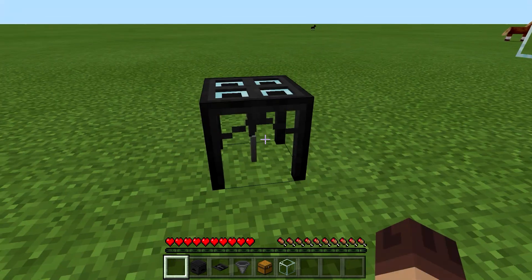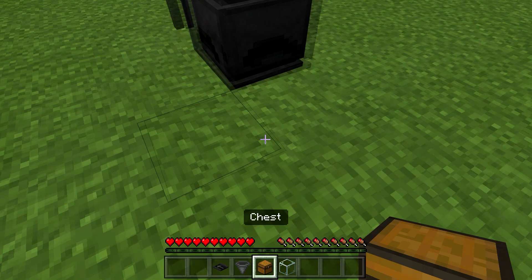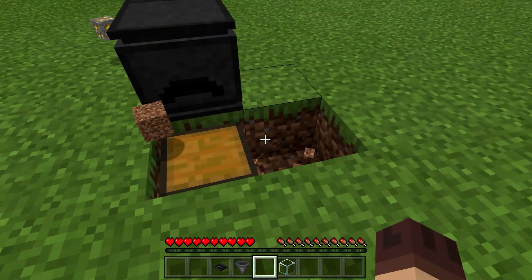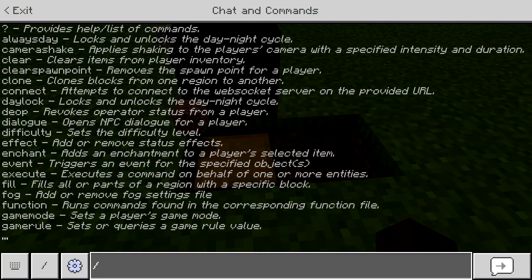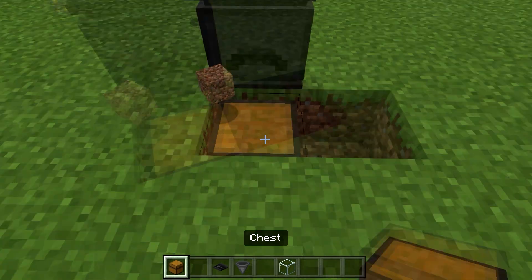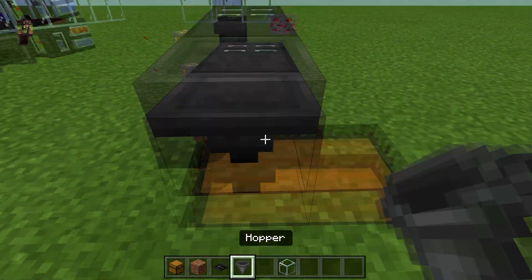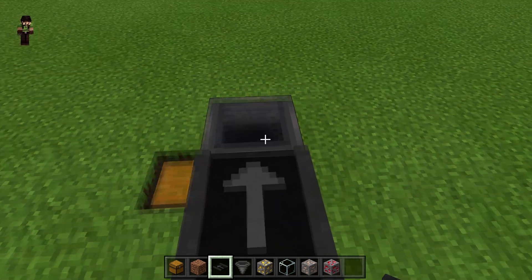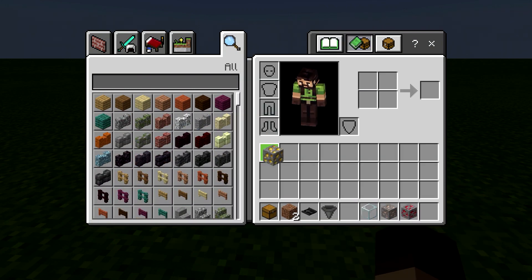So in this one we start with the void miner, and then we're going to add the mechanical furnace to it, right after the mechanical furnace. And then we're going to add in our regular conveyor belts like so. And as you can see, you get the ores themselves.